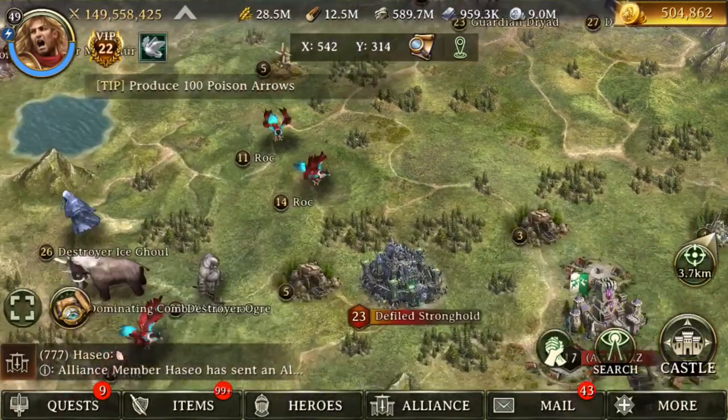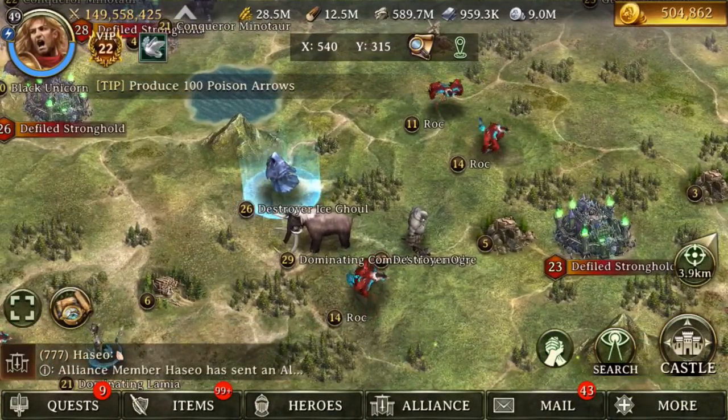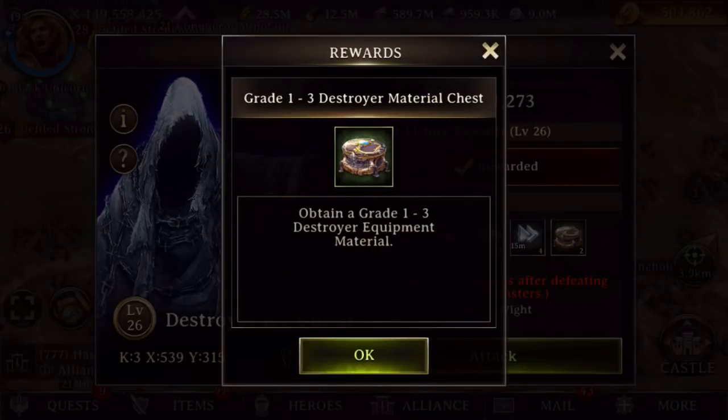Some of them are speed-up monsters, et cetera. There are also epic monsters and rares and stuff like that. So like this is destroyer.